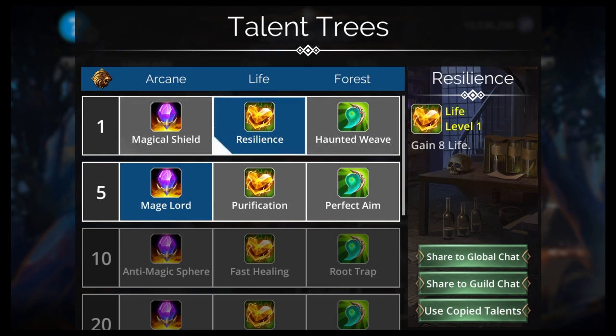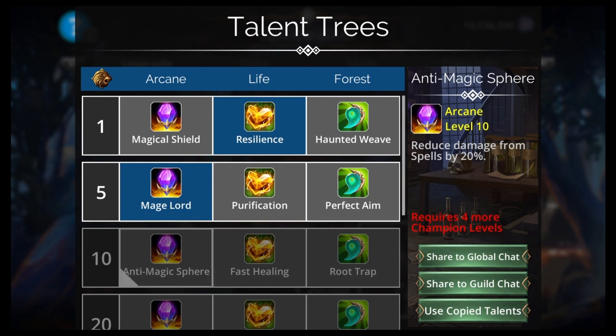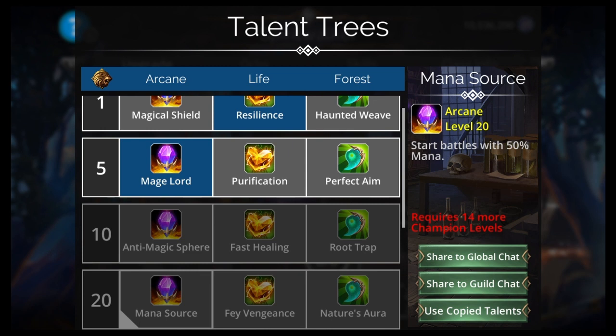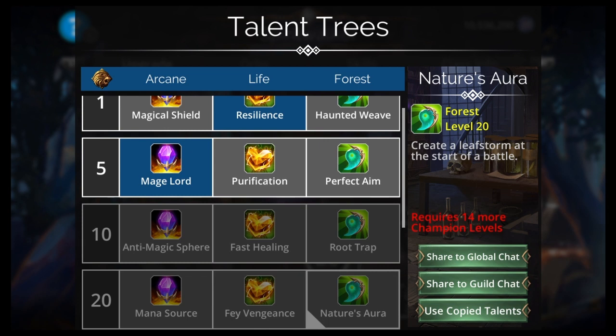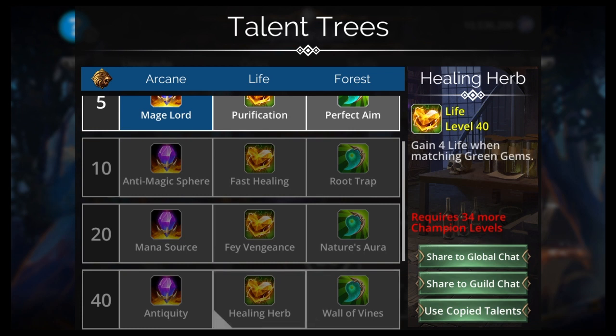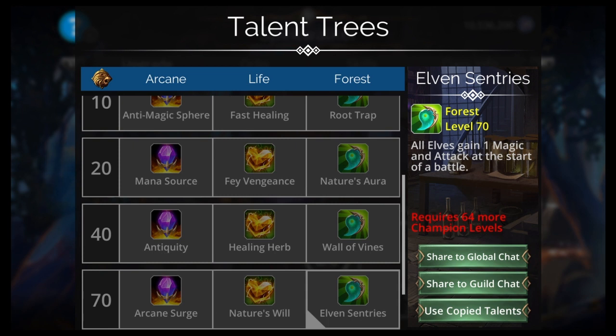Most likely you're gonna use Resilience for the first talent. The second one, Cleanse Myself on a 4 or 5 gem match is really good. Third one, Root Trap — so you get Entangle on the first enemy at the start of battle — or Reduce Damage from Spells by 20%, whatever you feel is better. Usually I go with Root Trap. Here we have Mana Source — start battles with 50% mana, which is always great. But it also has Fairy Fire on a random enemy when an ally dies, and create a Leaf Storm at the start of battle. So you're gonna have to decide between the Storm and the 50% start. Most of the time you're gonna pick the 50% start. We also got Wall of Vines, Healing Herb, and Antiquity — Bonus Purple Mana from Purple gem matches, Green Mana from Green gem matches, and all Elves gain one magic and attack at the start of battle.